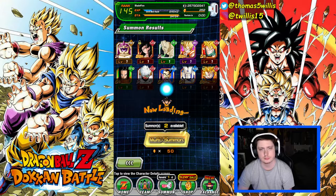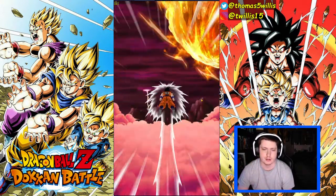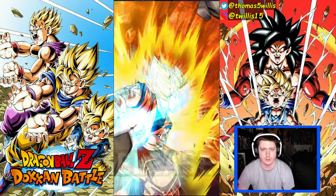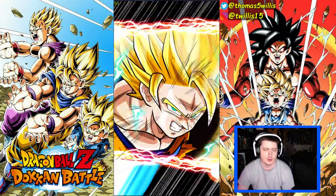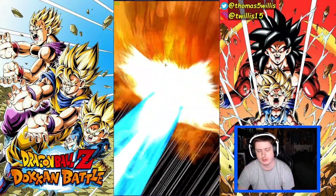Let's go again. For a new account this is a good banner to summon on. Hercule and Boo — okay, we'll take that. Wadida! Hercule and Boo with a Wadida — Super Saiyan 3. Alright let's see what we get.